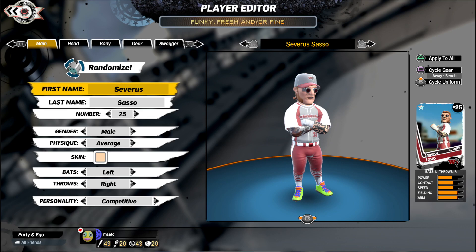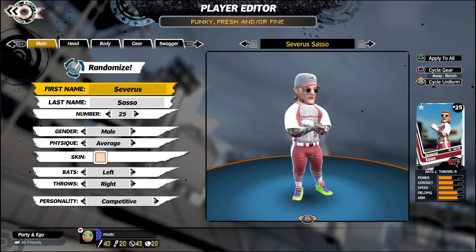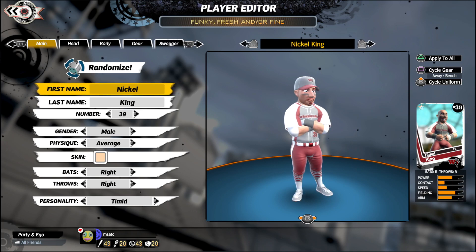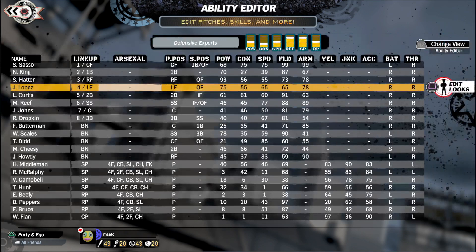Our relievers include Felipe Bruce, Brickley Peppers, Emmett Beefy, and Wally Flan is our closer. Severus Sasso is probably one of our top players — I made him kind of interesting so he stands out, lots of great color scheme. I kind of made some slight changes to an already created logo and gave it the color scheme of my Red Rock Wranglers NCAA Football 14 team. So we now have the Wranglers baseball — I'm excited to bring this to you!